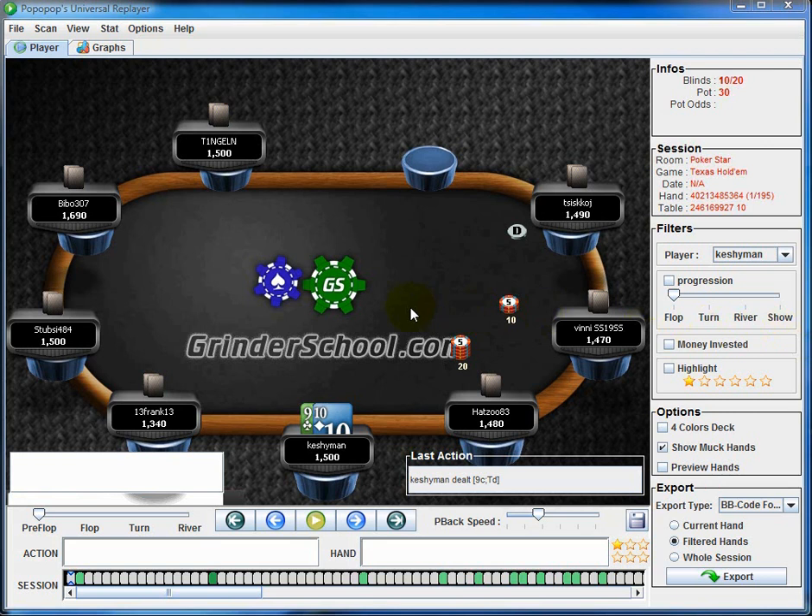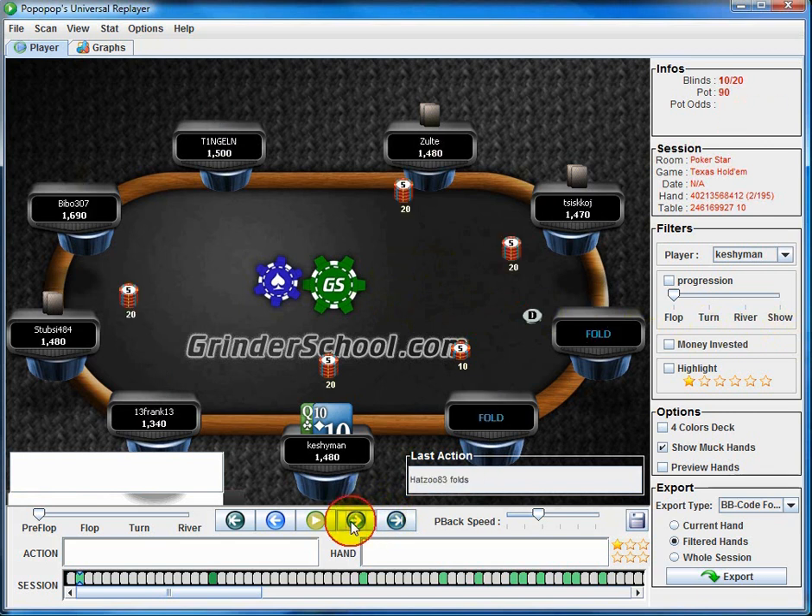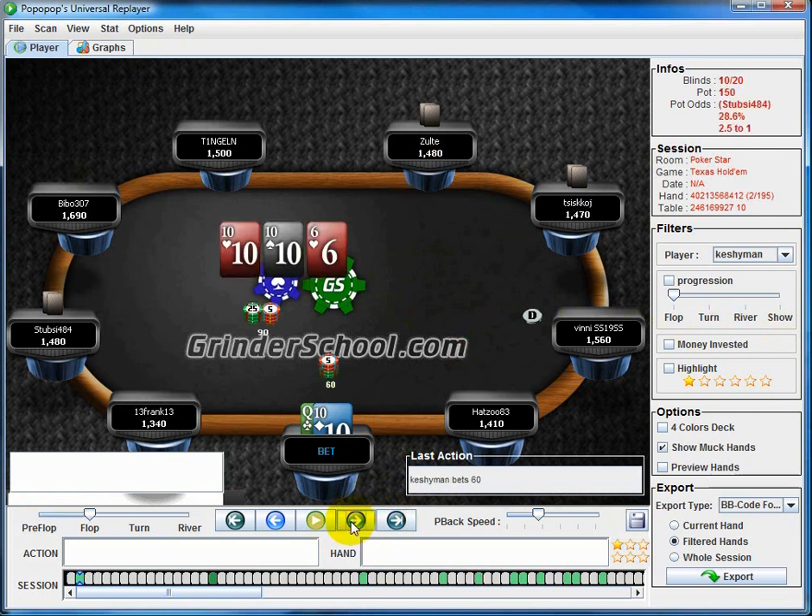Early game stuff — I don't think I need to go over the ranges too much, as I covered them in my last video. It's limped around, easy check with 9-10. I don't mind leading out here at all. We're going to get value from straight draws and flush draws. With so many people in the pot that's totally fine. I could go for a check-raise, but a lead out is fine.